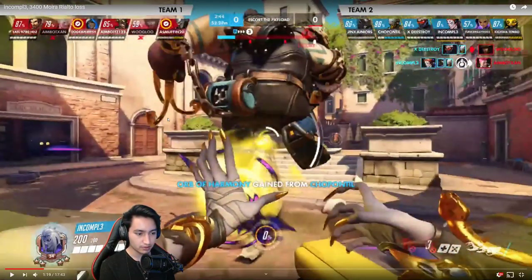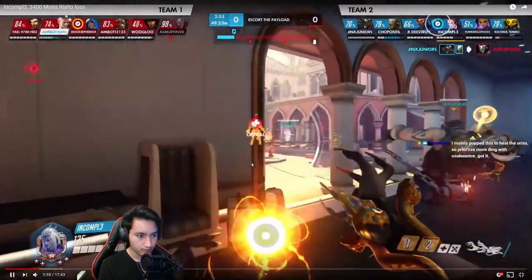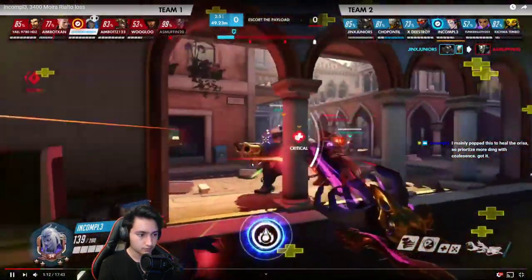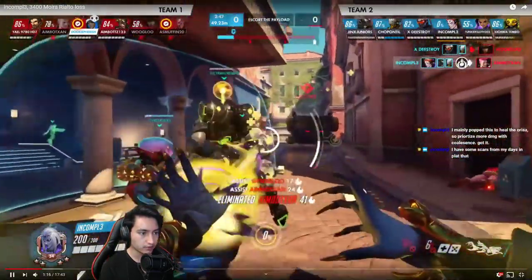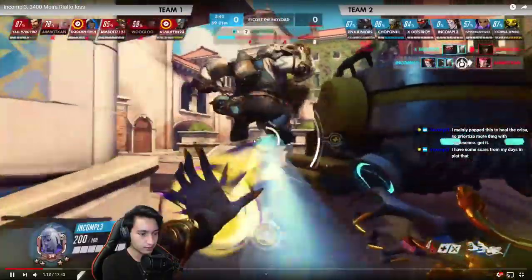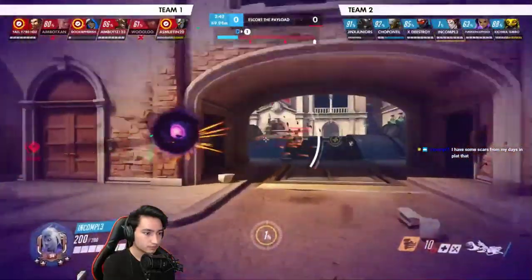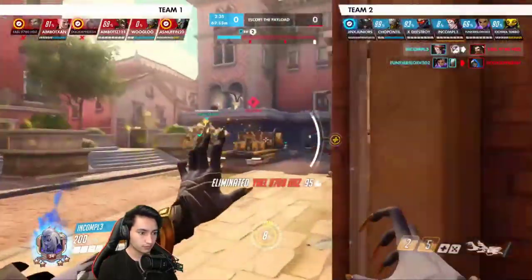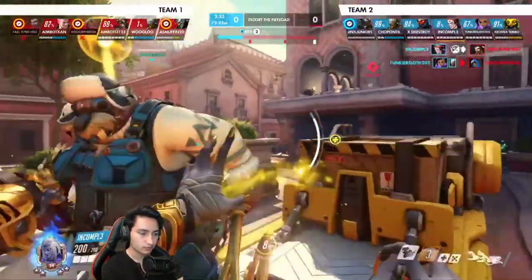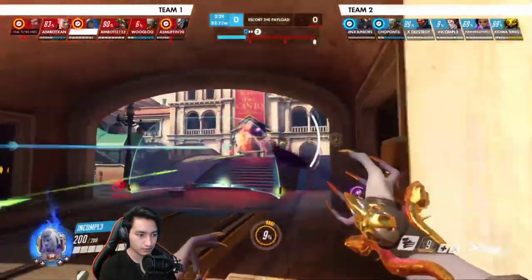Yeah, this use of coalescence is excellent — you're going for both healers. It's a good kill on the Zarya, but as I said, you end up using about three seconds of your ult just to heal up your Orisa. I like the fade — that was really good. Overall a really good play, just small notes on coalescence usage.